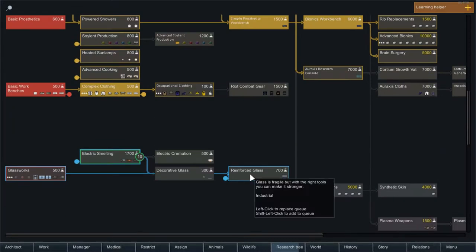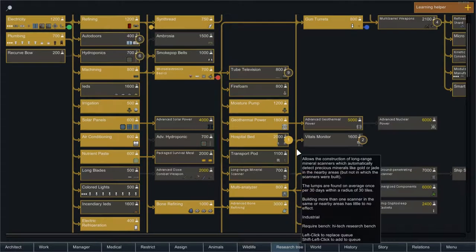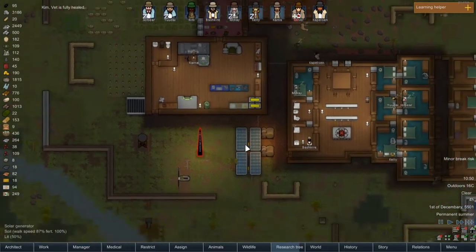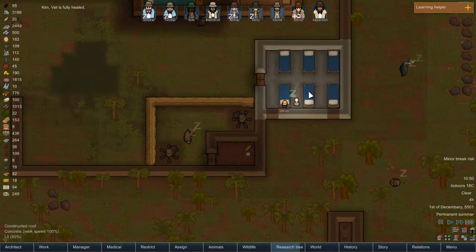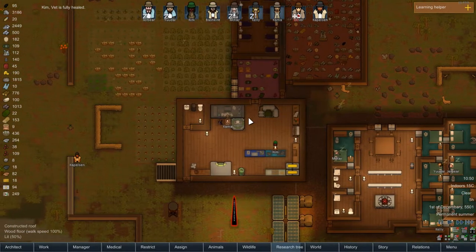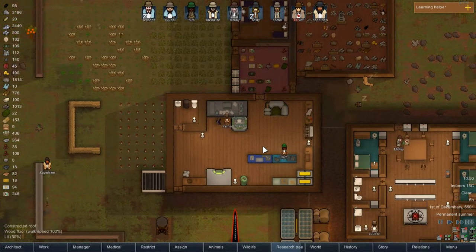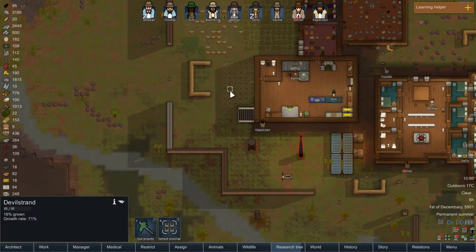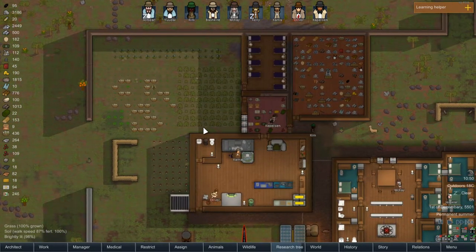That altar is legit creepy. We're researching hospital beds - I believe those take silver to make. But when we get them, we'll basically rip out all these beds, put in four hospital beds, and call it good. This devil strand is still taking a while to grow - it's just a long process growing that stuff.